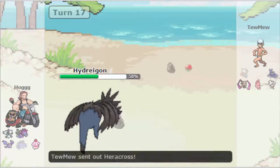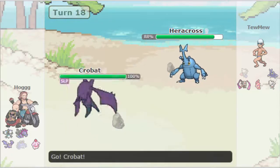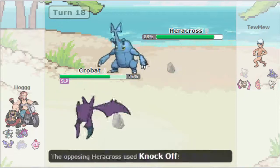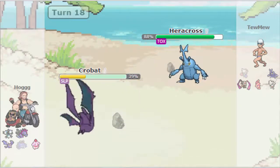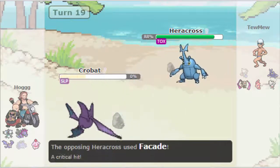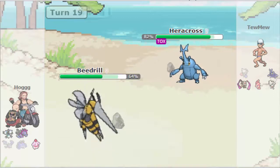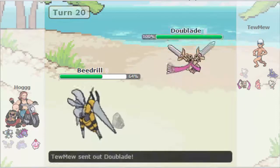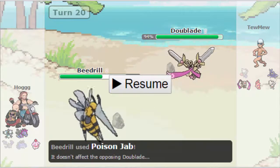Hogg goes for the safe Dark Pulse, which allows Toomew to get in his Heracross — which reveals itself to be Toxic Orb, not Flame Orb. Toomew just sacks Crobat at this point because he's going to be able to go straight for Facade. Hogg can go into his Beedrill to start wearing Heracross down, but he actually goes for Poison Jab — I don't know if I agree with that.